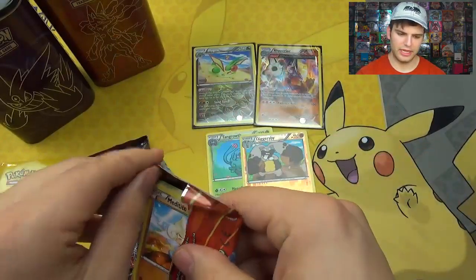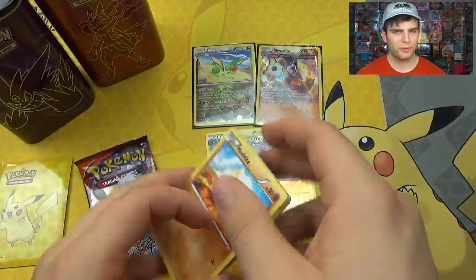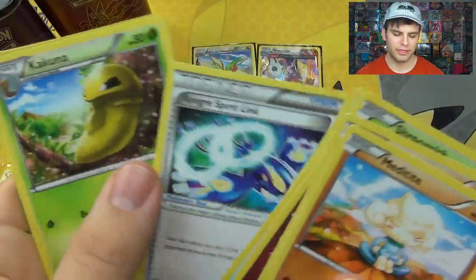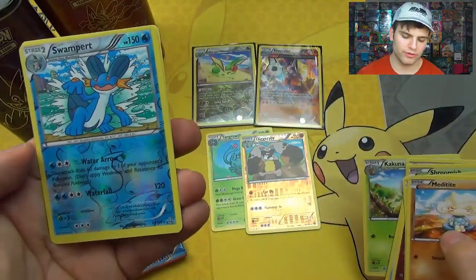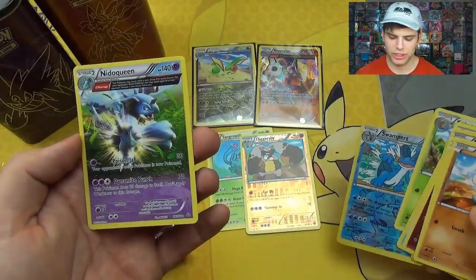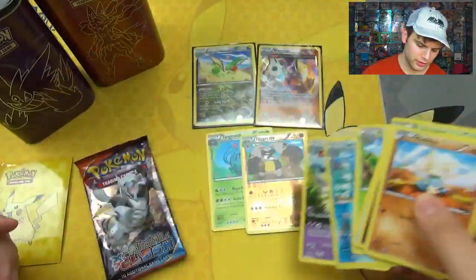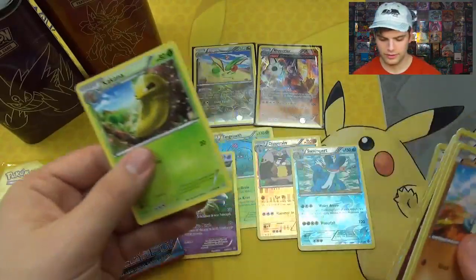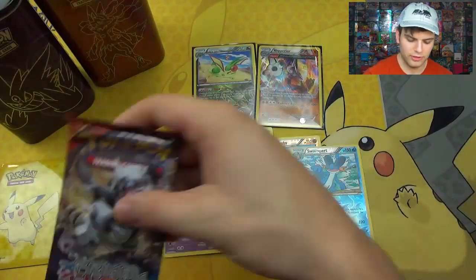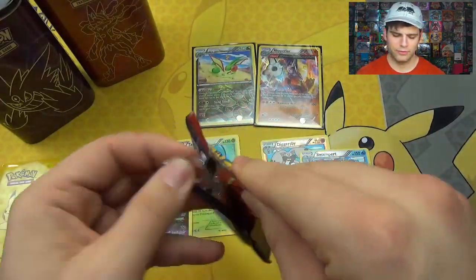I believe this is the Gengar tin technically — part of the cards. We gotta catch them all. Meditite, Drillbur, Shroomish, Marill, Corphish, Loon, Horsea Spear Link, Kakuna. Swampert Rare Reverse Foil — nice! With Water Arrow and Waterfall. And then a Rare Nidoqueen Ancient Power with Poison Jab and Dynamite Punch — gives Ancient Power's Barrage. Two Rare Reverse Foils and one Holo Rare Reverse Foil. This is definitely a powerful Reverse Foil pack opening.